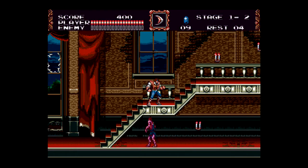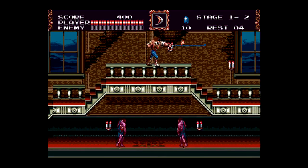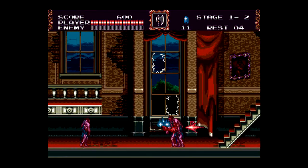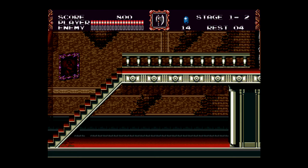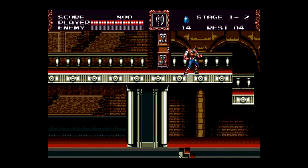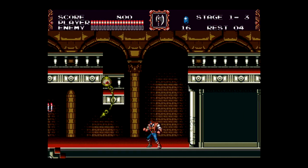These zombies have a strut. Look at that — they're one cool customer. I think I'm invincible... Invulnerable, actually. Not indestructible. I wonder what these gems are? I think the gems are kind of like the item currency — the more gems I have, the more items I can use. I like my secondary weapon.